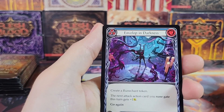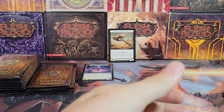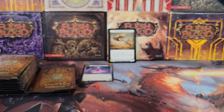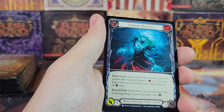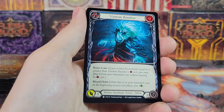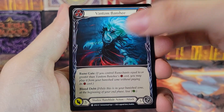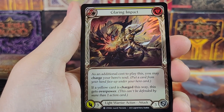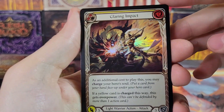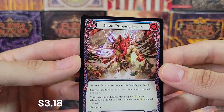I was just admiring the foiling on V for Valor — the foils for Flesh and Blood are just so good looking. They do a much better job than Wizards of the Coast, obviously. If you're comparing Flesh and Blood to Magic: The Gathering, I like the foils for Flesh and Blood more. And if you're comparing Digimon to Pokémon, I actually prefer the foiling and texturing of Digimon more than Pokémon.